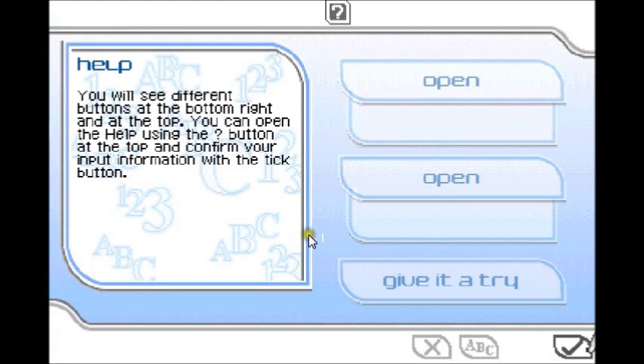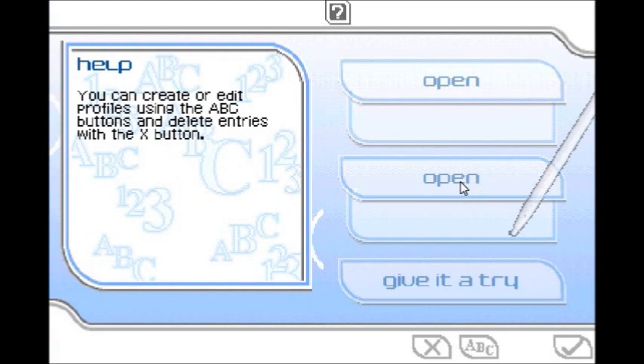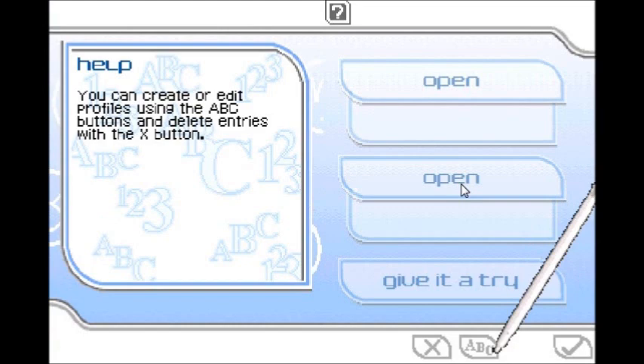Part of it is the emulator, I assume, makes it slightly slower. I think programs that force you to sit through a tutorial are the best kind of programs. This is like a first unboxing almost, but it's an emulator of the game, so maybe once you've set up your account it doesn't make you go through this again. That's just how Russell Grant rolls. The X button deletes entries and the ABC button is how you enter it in. Just in case.